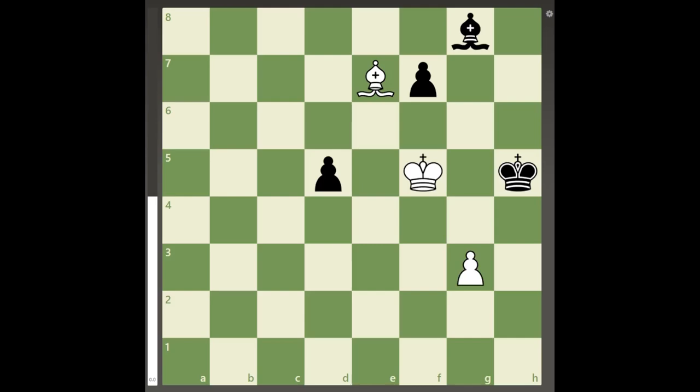Hello everyone, welcome back to another new video, and you are probably thinking: how can one even force checkmate in an opposite colored bishop endgame, let alone also behind in material?